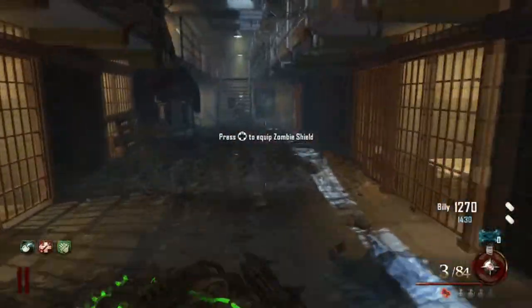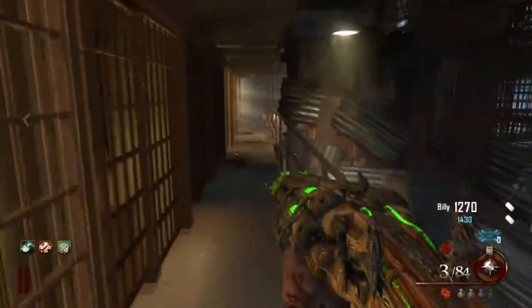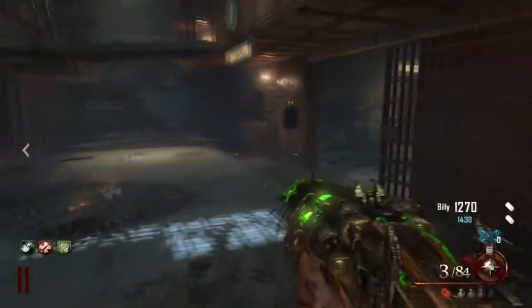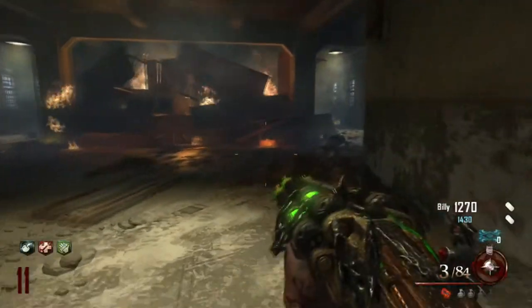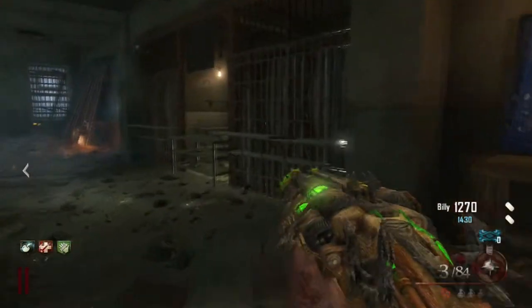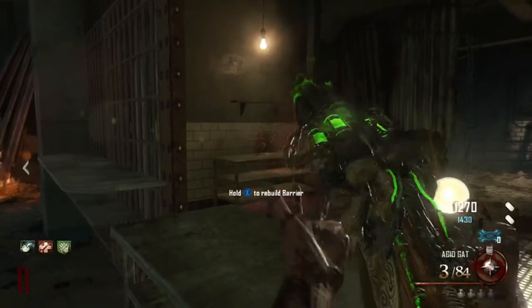Next you want to go to the cafeteria. Once in the cafeteria you're going to see another spoon on the table. Here's the table right here and here's the spoon — go ahead and throw your tomahawk at it.